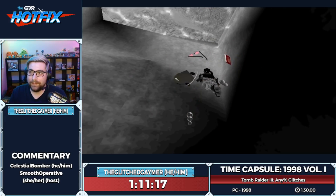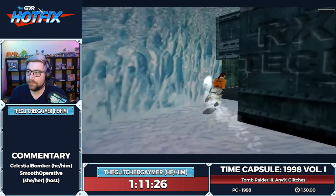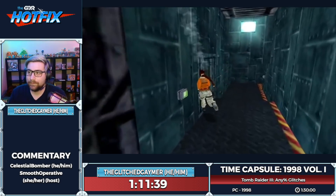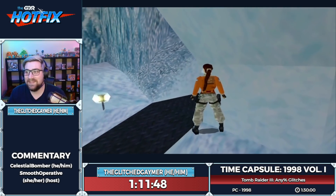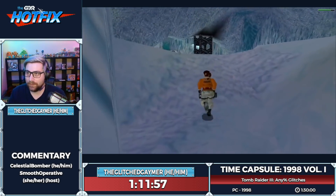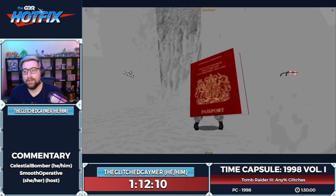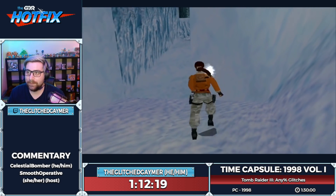They definitely made Lara a lot smoother with her movements. That was probably a challenge for gamers going from TR2 to TR3 — since she sprints now you might find it fast. One thing with the sprinting mechanic is she takes really wide turns quickly, so it's hard to manipulate her in certain ways. In Caves of Kaliya you can pinball yourself off the walls to alter your trajectory and make turns at a better angle.